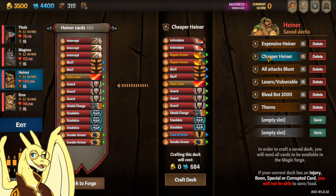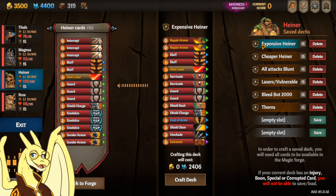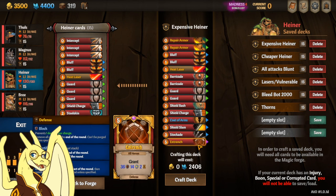Alright, first deck is Cheaper Heiner, where it's a 100-700 chart deck. I want to add Entrench to this as soon as you get it. And what is Entrench? We'll just go over to Expensive Heiner to see that. Entrench is this card right here — gives everybody Fortify — really really good card.